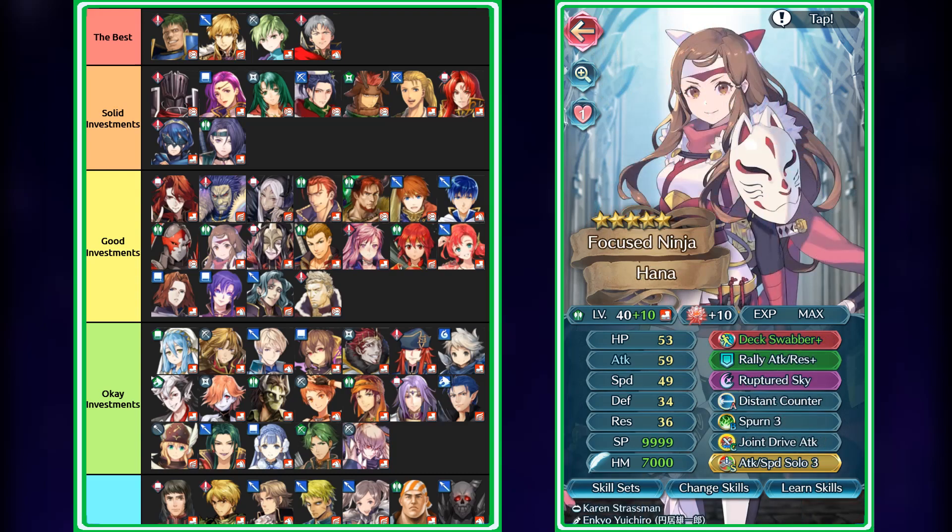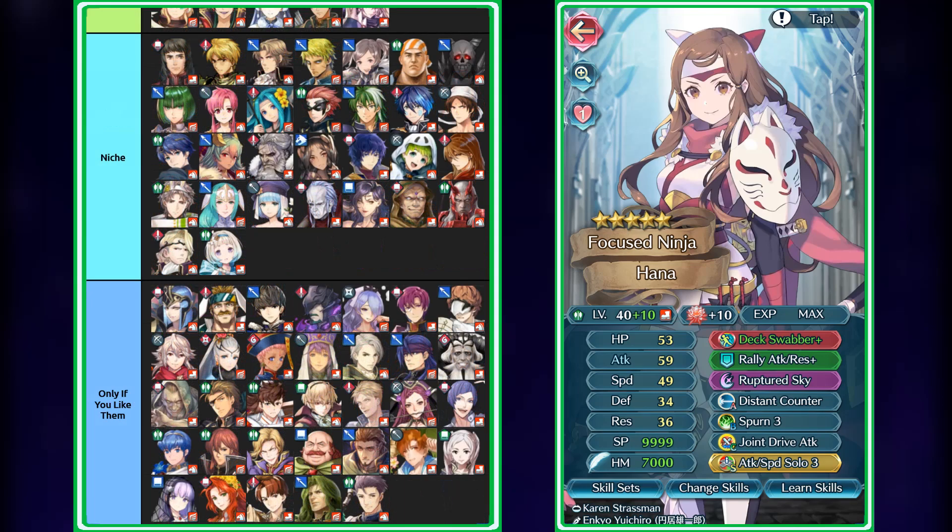Same thing with Ninja Hana. Ninja Hana is actually really good still because of the fact that she has really good speed and mixed bulk — she's basically a bit worse Ninja Shamir. The only reason I have her down in the good tier as opposed to solid is because she doesn't score nearly as well as Shamir does, which is why I don't recommend her nearly as much. If you are going to build her for Arena, then you want to run Shamir instead. However, if you like Hana, there's no reason not to go for Hana, because they both still score relatively well.